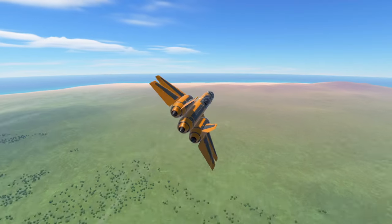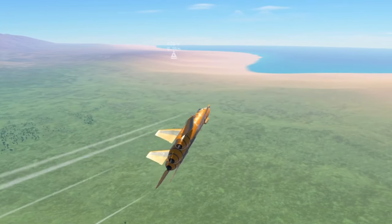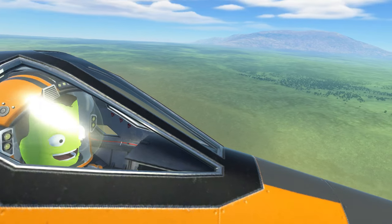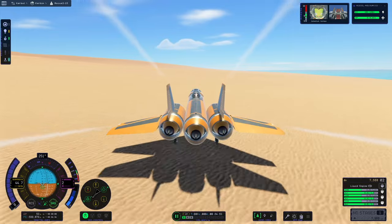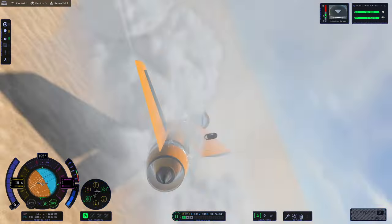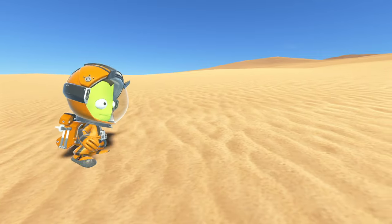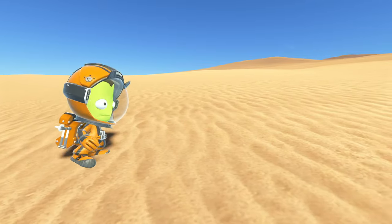Beginning a search pattern in order to locate him, once sighted, Jeb lines up for a landing nearby. Once again the pilot's life depends on six clicky keyboard keys — a hope and a prayer. But in keeping to consistency, we crash, with only the cockpit surviving. With nothing to do but wait for the recovery team, Jebediah decides to complete his mission and locate Derges.